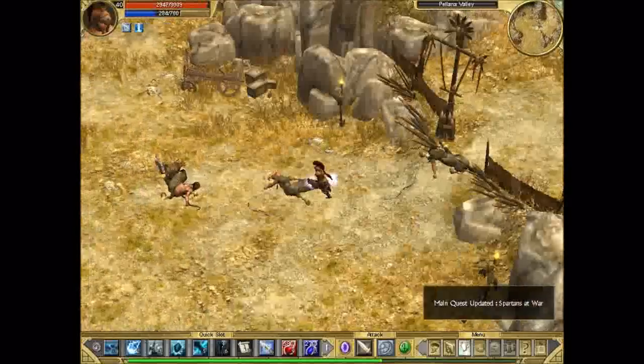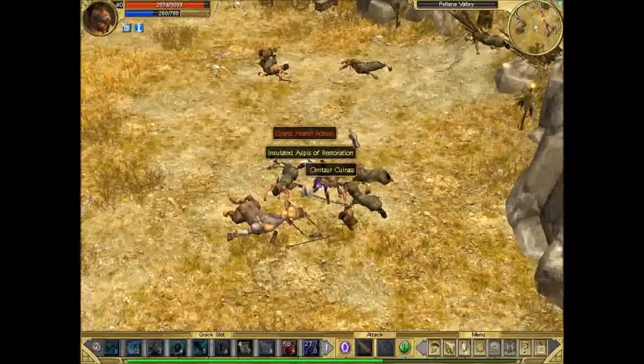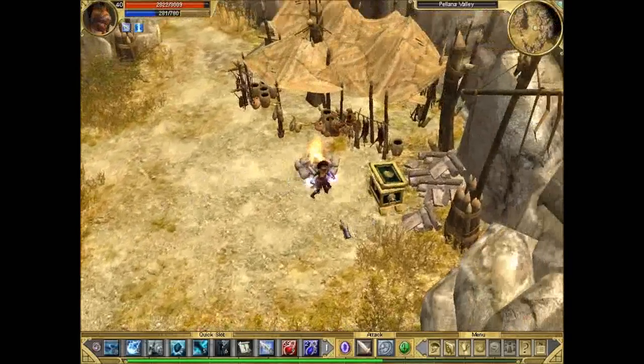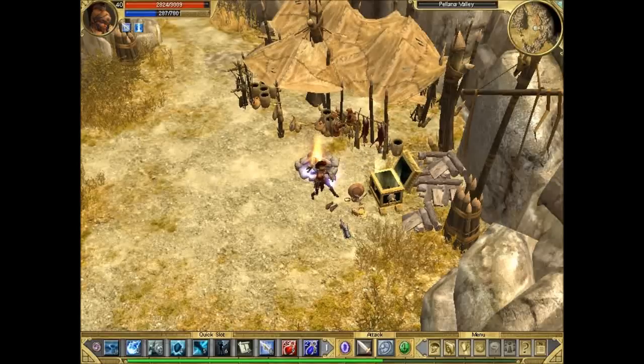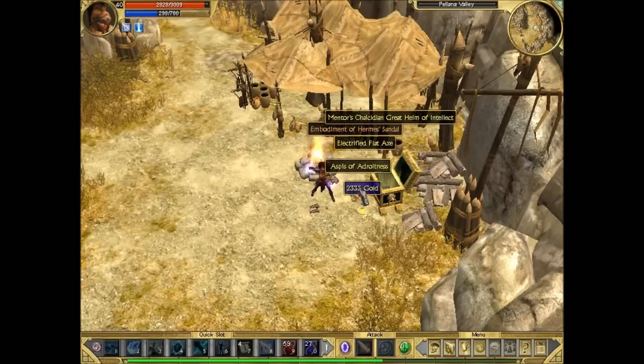Shrunk in size - just take care of these guys. They didn't drop anything good so just check their chest. Centos can drop a nice rare which is called Outrider's Buckler.